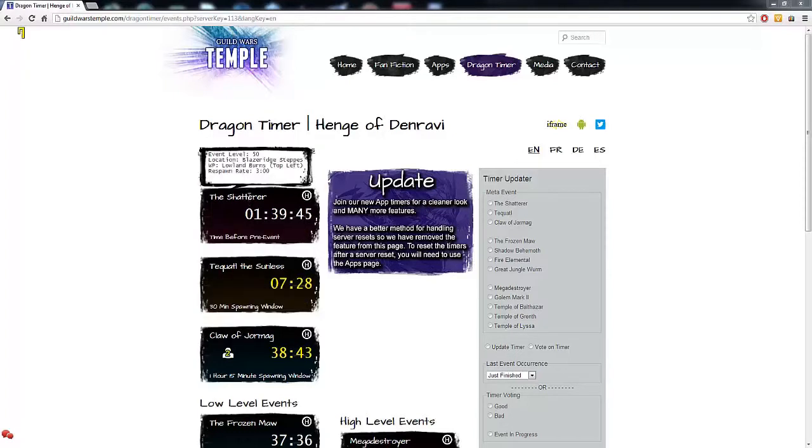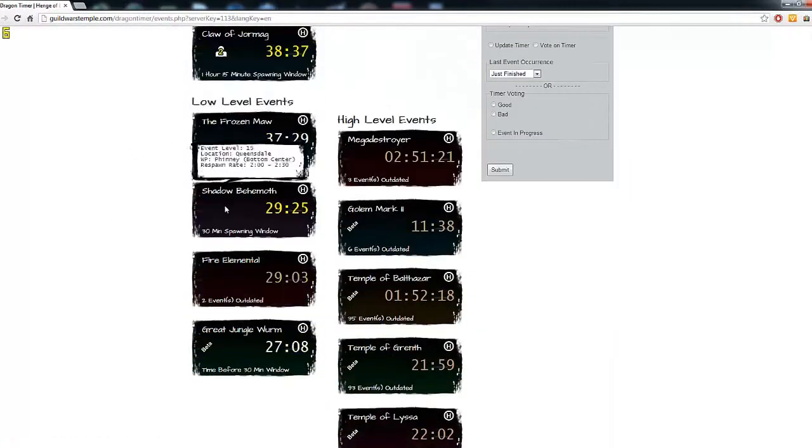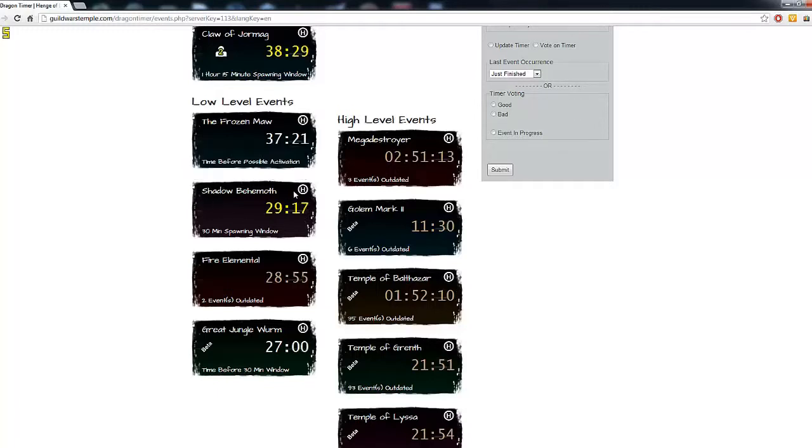Wow, I can actually do that one. But what you want to do is scroll down, go to the low level events, and you're going to look for any of them where the timer is yellow. If it's yellow, that means that it can happen — like the Shadow Behemoth here, it's in its 30 minute spawning window.